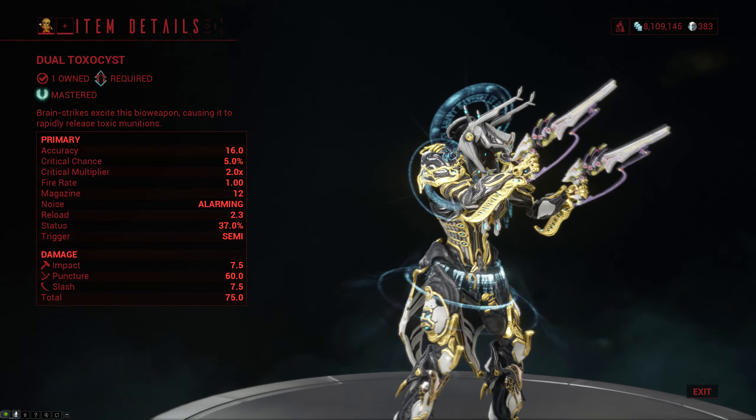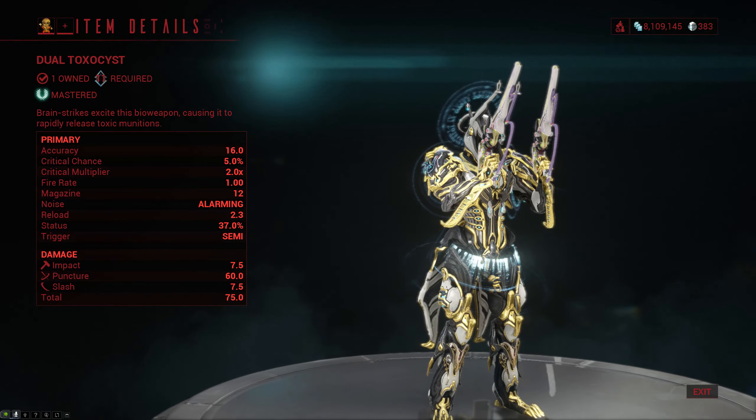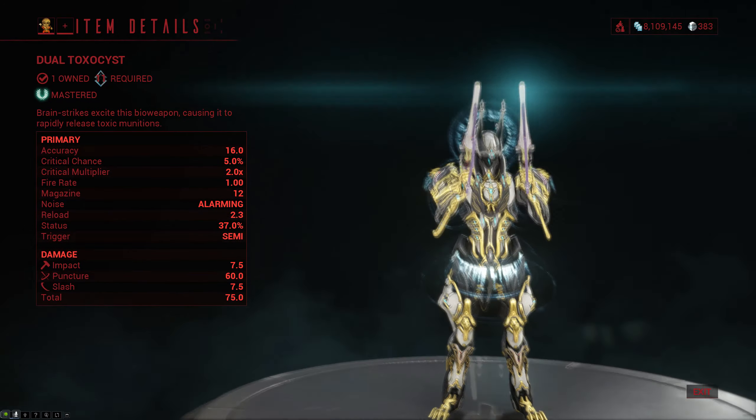You can get the blueprint for the Dual Toxocyst from the Infested BioLab in your dojo. While it's not necessarily cheap, I wouldn't call it expensive either — it just needs some mutagen mass as well as a fully built forma.